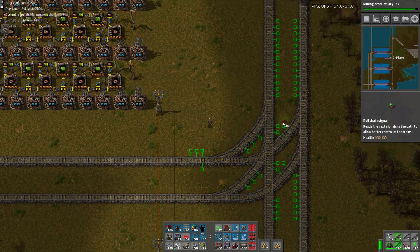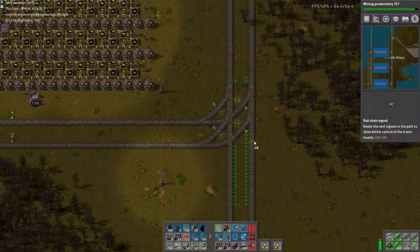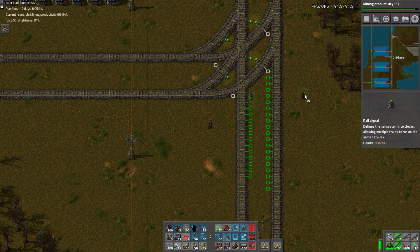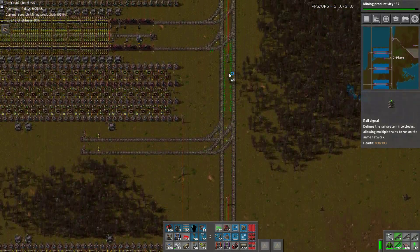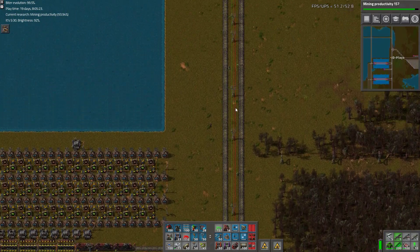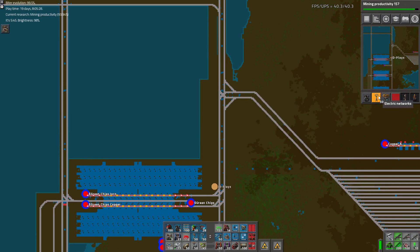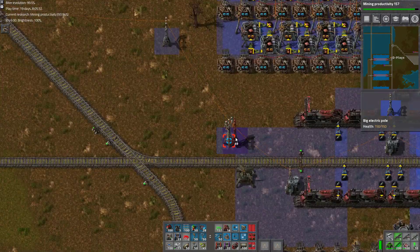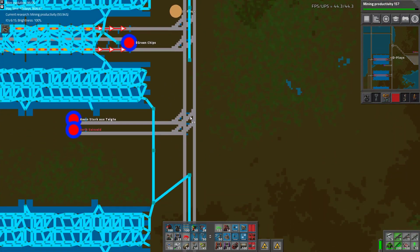We need to signal this crap somehow — there, there, there, there, there. Nothing is going to be happy about these signals. We do need to put some signals before our turnouts. I have no idea where this power comes from or goes to. Although devs, you gave us this nice flashy thingy — you never bothered to colour-code stuff. Thanks, heaps.